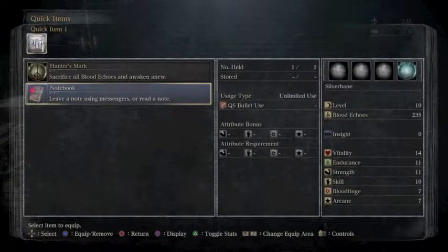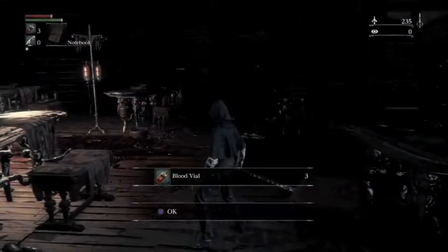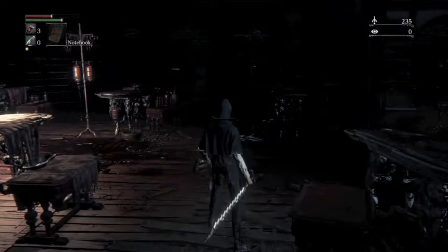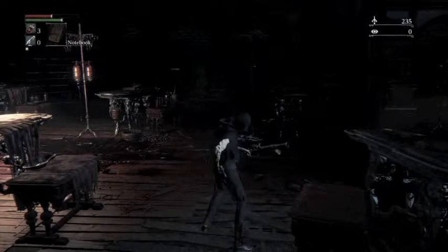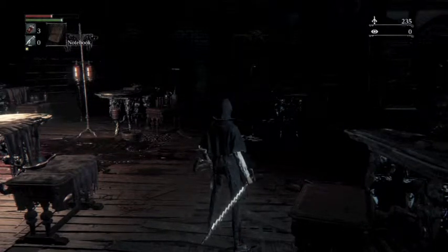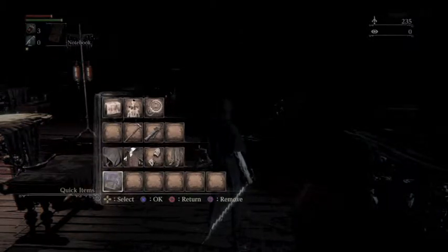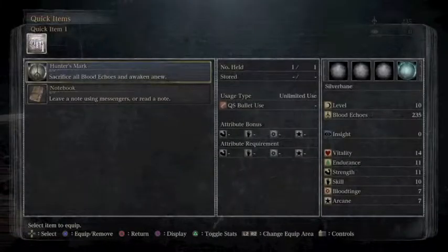Figuring out the notebook doesn't really do anything at this point. Back in my menu again — realize that the notebook does nothing there. I click the wrong button. Now I'm just fiddling around still. I finally de-equip the notebook.